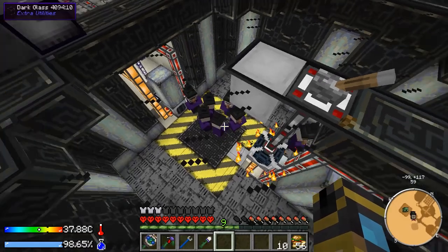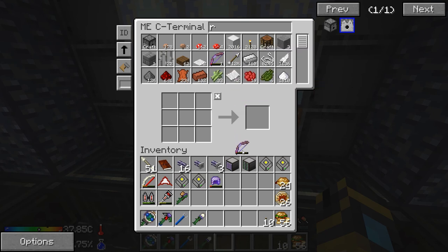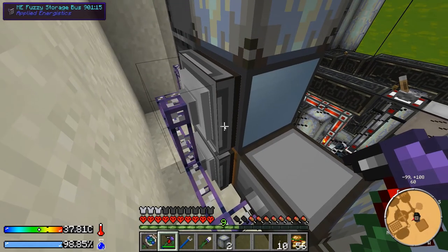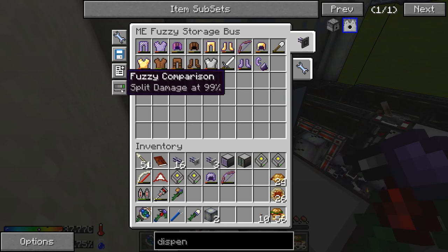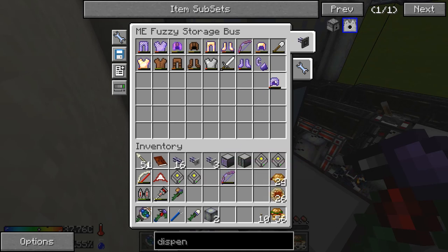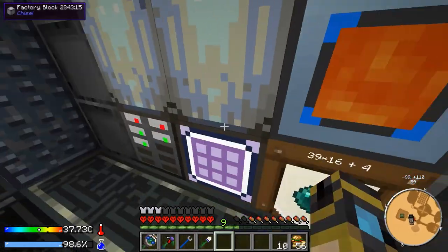I've been letting this run for a bit and we have 641 redstone — nice! Also I kind of messed up some stuff: I was trying to make dispensers automatically with the crafting system and it was trying to make bows every time, which kept going to the nullifier and getting deleted, eating through string and sticks. Then I remembered we had bows in the system. So instead of 'match any' I'm now doing 'split damage at 99,' so slightly broken bows go to the nullifier but everything else stays in the system. That's much better.